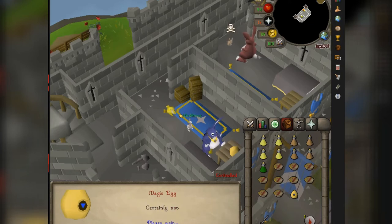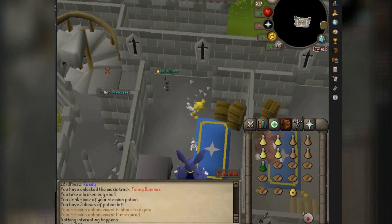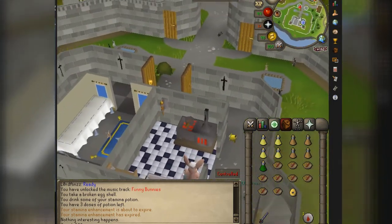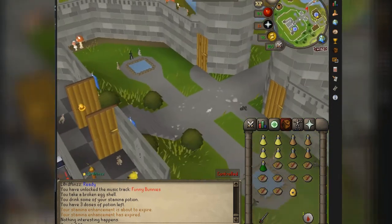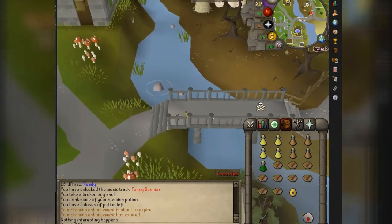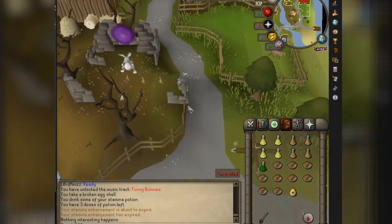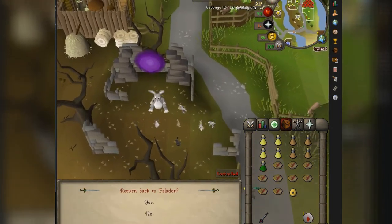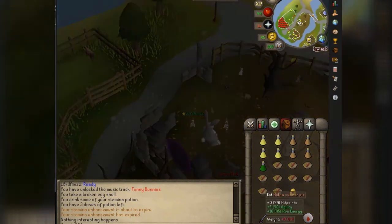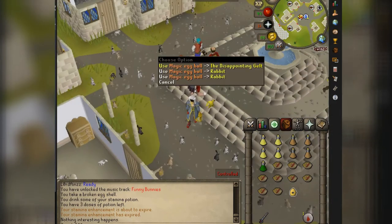Just hold down spacebar, let's get this done. After you've swapped the egg, go back downstairs. Hop right over to the portal — enter the magic portal — turn back powder, yes.